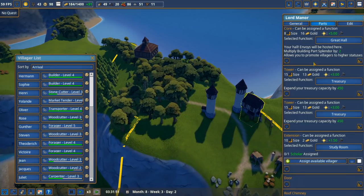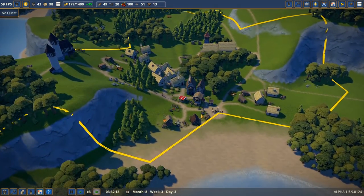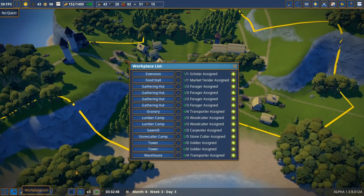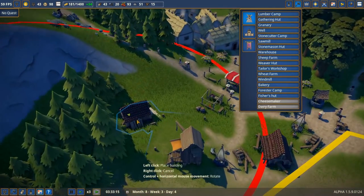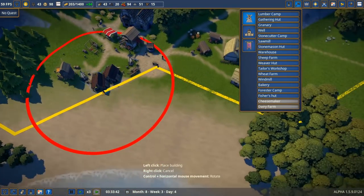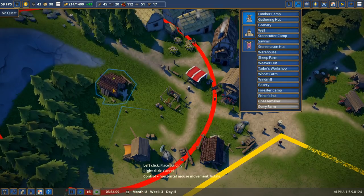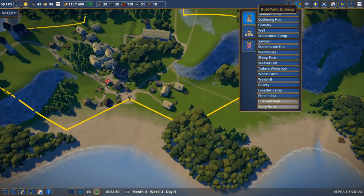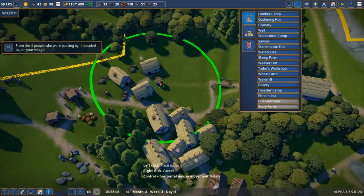We'll assign Maria to the study room as our scientist. Now for planks — how many people do we have available for wood cutting? We have one unemployed person, so let's build another sawmill. All jobs look good. We'll build the new sawmill away from residential homes since it has negative influence. Let's also build a well nearby since people really like building near wells — it really increases happiness in that area.